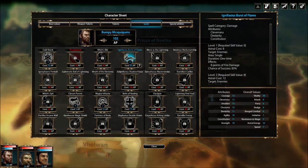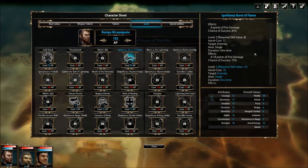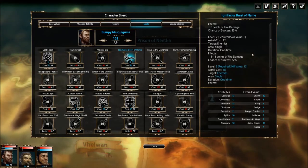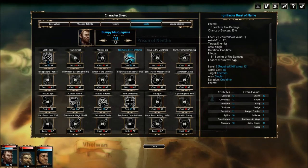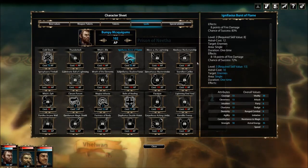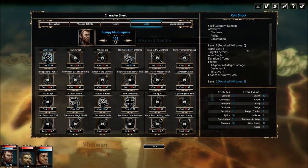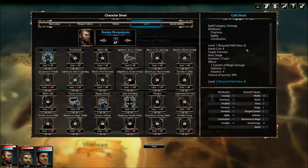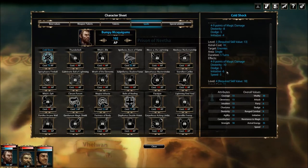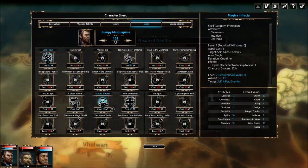Burst of Flame at level one does eight points of fire damage with an 83% chance of success. At level two the cost goes up by four, the damage goes up quite a bit — anywhere from eight to eighteen — and the chance of success goes down a little. Cold Shock at level one does 1 to 6 magic damage and lowers both dexterity and initiative, so it's essentially a debuff and slowing ability. I realize that the leveling up probably isn't the most exciting thing for you guys, so I do apologize — I'm just trying to get a decent idea of what's happening.